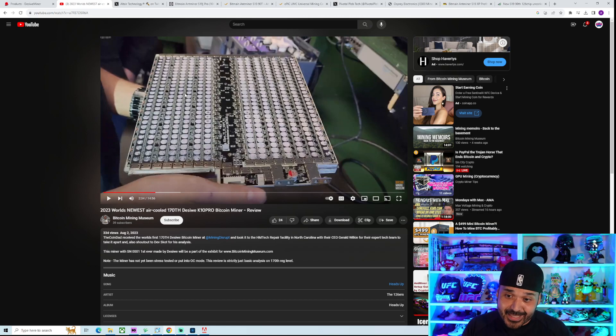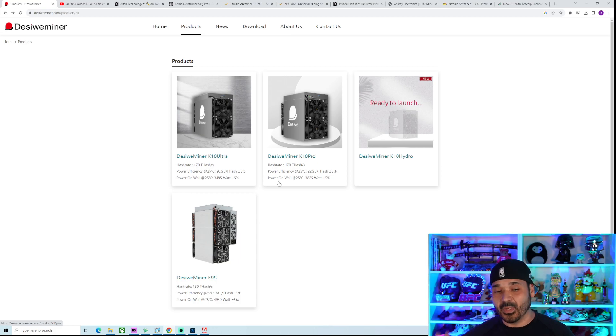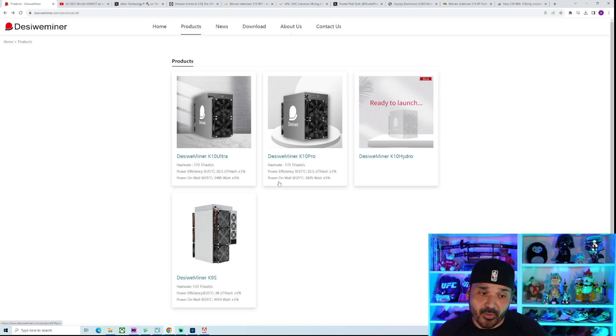For price, for the K10 Pro — the lower model — it's about $25 a TeraHash, bringing it to about $4,200. They haven't officially posted the price; that could be the MSRP but the street price may be lower, or if demand is there maybe that's what it is. We'll see what production numbers look like and if this is going to be really made available to the public, or if it's one of those things like Epic where it was made available to farms first. Big takeaway: innovation and competition, which we definitely need in the ASIC space.